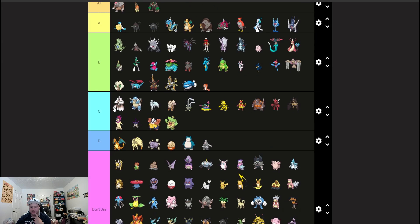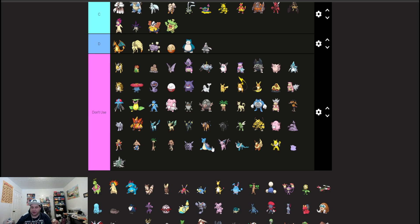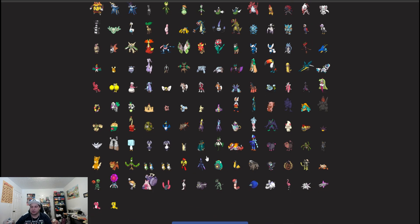I'll put Garganacl in C tier — Wide Guard, Salt Cure, stall — but I definitely think it will find a niche and somebody will probably find a way to use it to some success in a tournament.